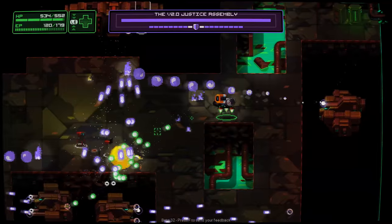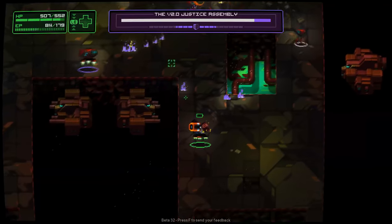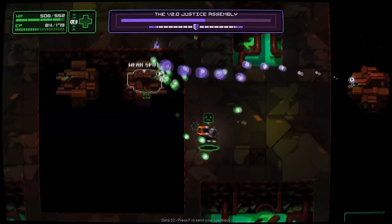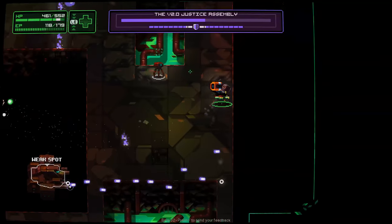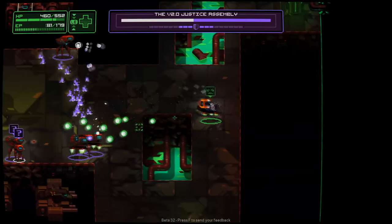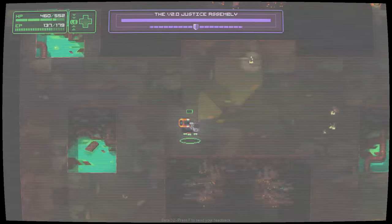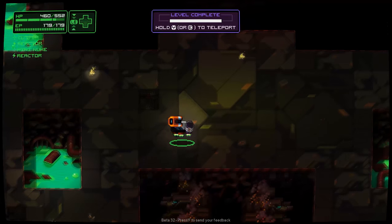Oh man, this runs out really fast. This boss is so loud - sorry. This runs out too fast. I was expecting the plasma gun to slow it down a lot. I have no idea how I was supposed to avoid that. At least we deal crazy damage. Maybe it's because I have worse EP reduction?